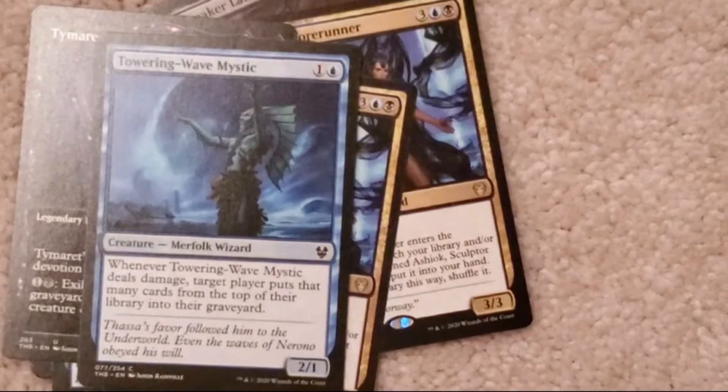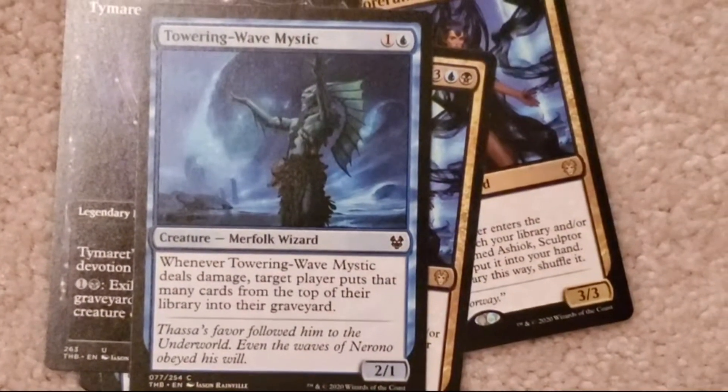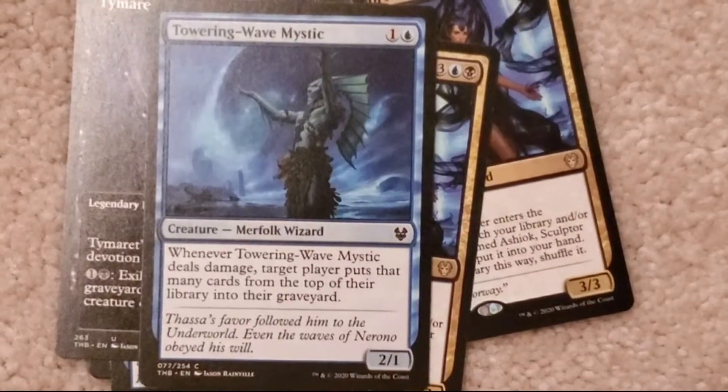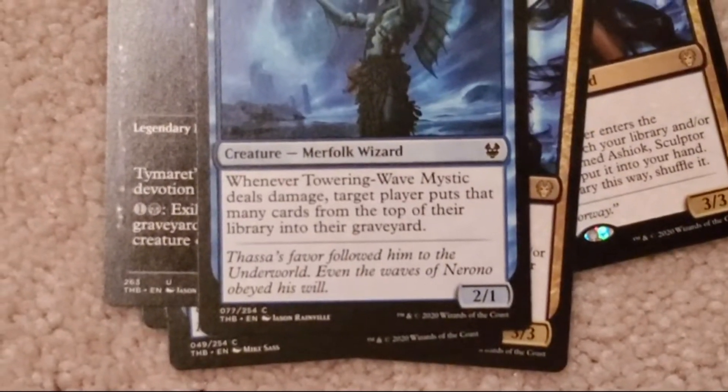Towering Wave Mystic: one colorless, one blue. Two, one. Whenever Towering Wave Mystic deals damage to a target player, that player puts that many cards from the top of their library into their graveyard.